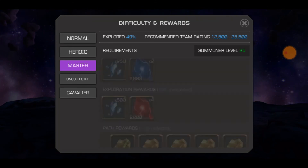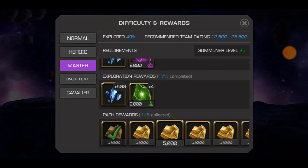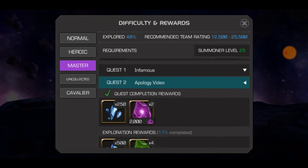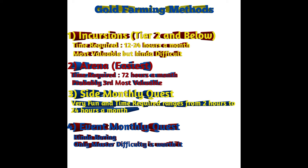You can remove 48 hours for a 28-day February month, or 24 hours for a 29-day February. There are still a lot of ways to farm gold. The time required is a lot but it is worth it.